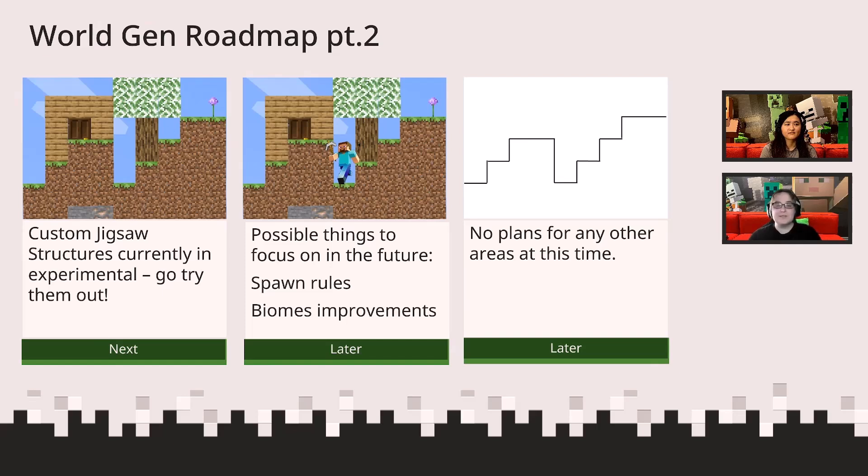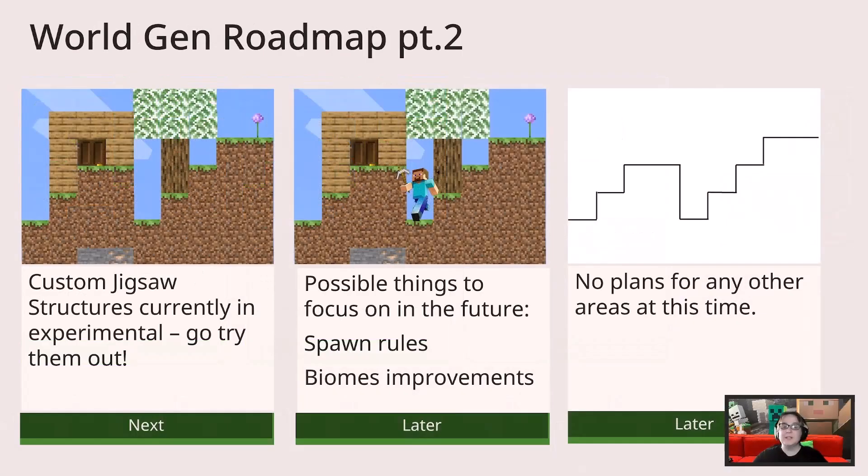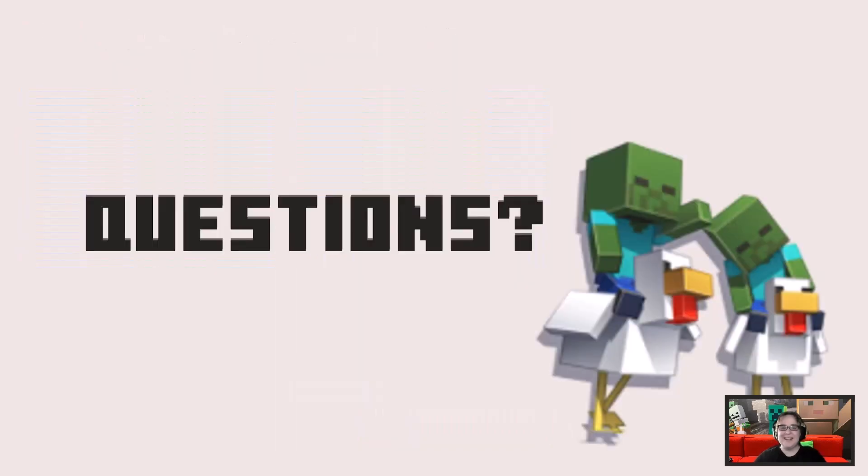Some other future things for us to look at: spawn rules and a lot of biome improvements. And we know the question on everybody's mind — dimensions — since they would be awesome and interesting. But as you can see, the things we have planned are huge, still in flight and being iterated on. Anything beyond that has not been scoped or planned. Alright, so now we get to turn it over to you. Any questions?